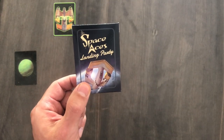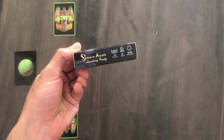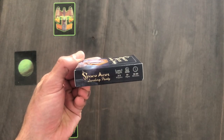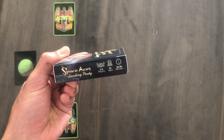This is Space Ace's Landing Party, a small card game of big tactics and strategy. It is playable with two to three players, and up to four can play by shuffling two decks together. Each round takes about ten minutes, and most games last two to three rounds, making it perfect for playing on a lunch break, at the pub, or as a quick game with friends.